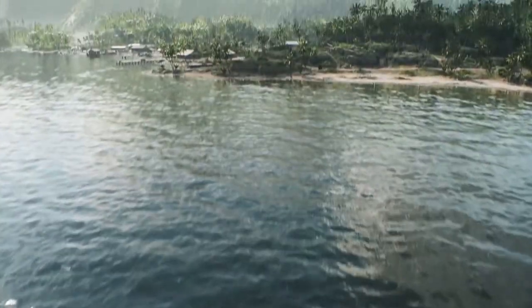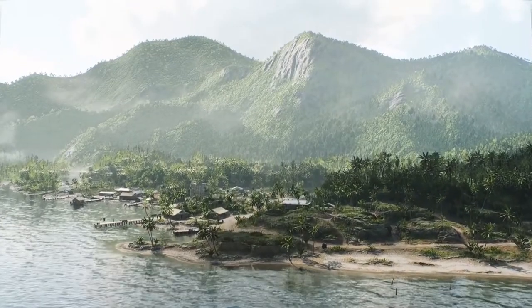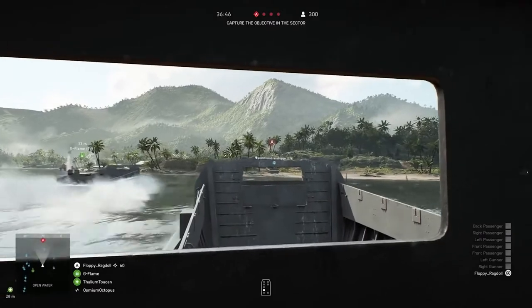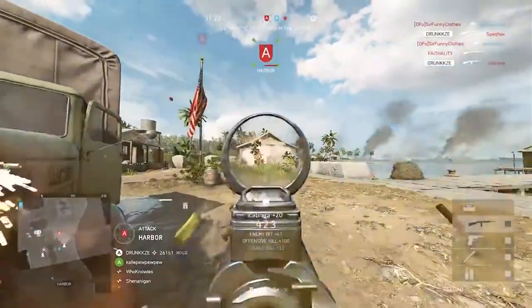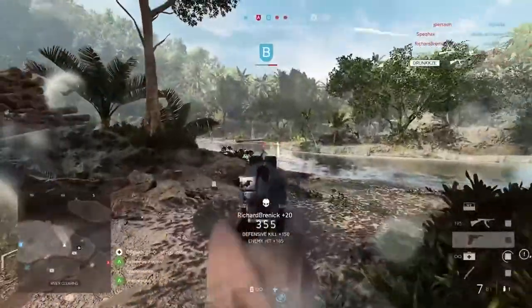We're starting this chapter with a brand new map for the Pacific Theatre. This is Solomon Island. This has been a favourite of mine to play the last few months in testing. This is a really intense map that plays brilliantly on Breakthrough. You're going to be pushing up from the beach as the Americans, working your way into the deepest parts of the jungle and pressing on to a final flag for victory.